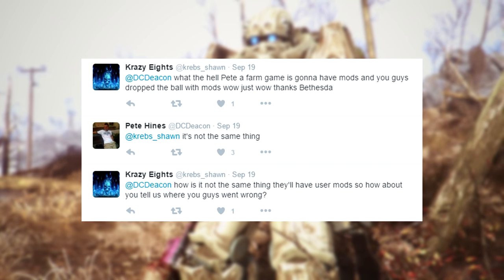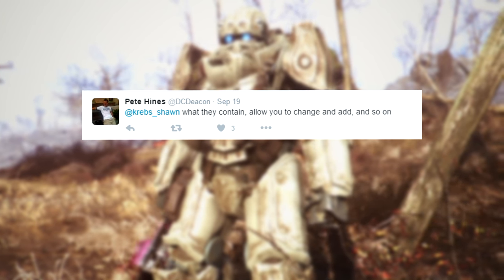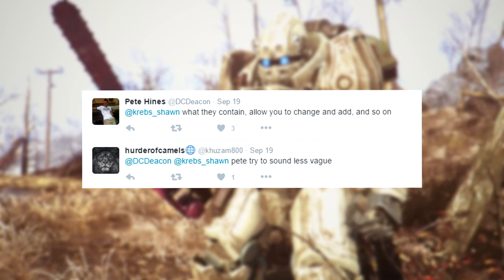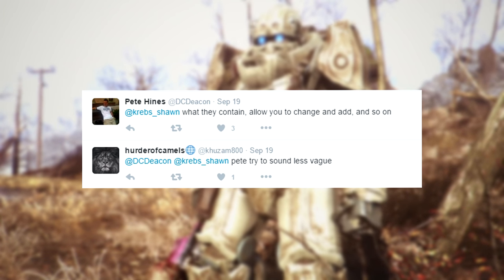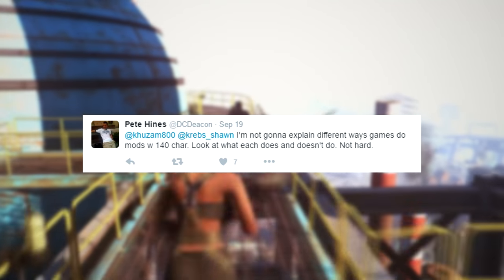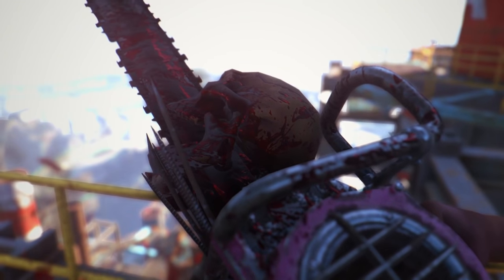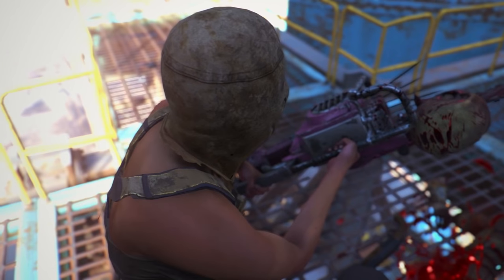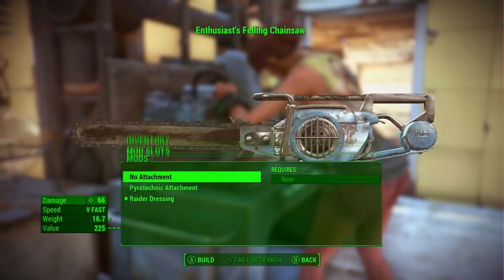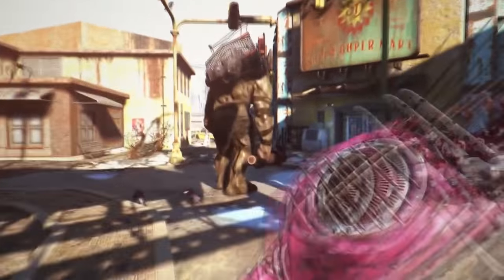Pete then replied with, 'What they contain, allow you to change and add, and so on.' Then another guy called Hunter of Camels said, 'Pete, try to sound less vague,' which he has a real bad habit of doing when replying to people. And Pete said, 'I'm not going to explain different ways games do mods with 140 characters. Look at what each does and doesn't do. Not hard.' Again, he was kind of vague in that tweet — he didn't really summarize things, and wasted most of his characters explaining that he won't have many characters to actually explain things.